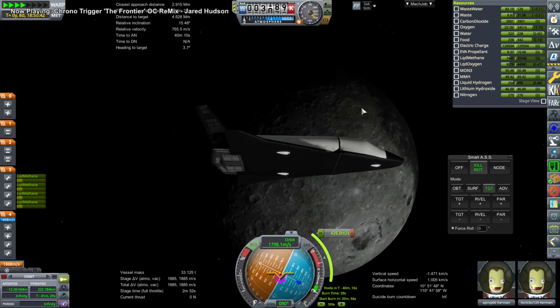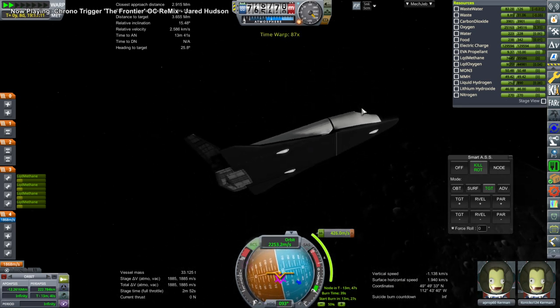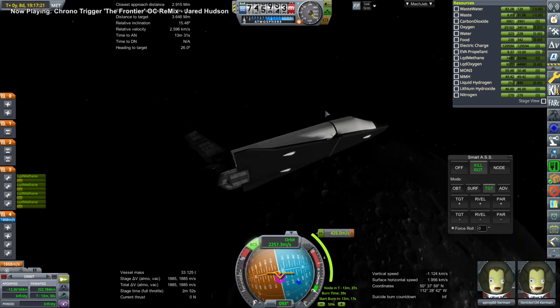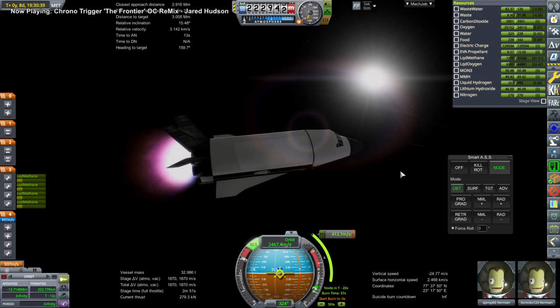Hello everyone and welcome back to Solar System Tourism in Kerbal Space Program 1.8.1 with Realism Overhaul, where I send my Twitch livestream audience to their preferred destination, provided they pay with the in-stream currency struts, which they earn by watching. We have two of those tourists — Aprop and Itsniko — headed for the moon. We are orbiting around the moon with the Shuttle Mark 2, and they are headed for the Mir space station around the moon.